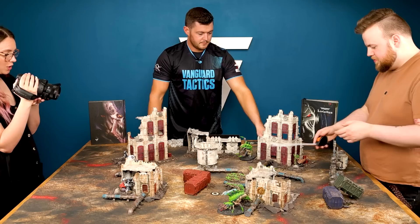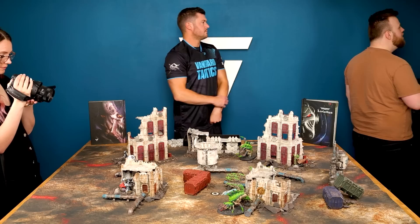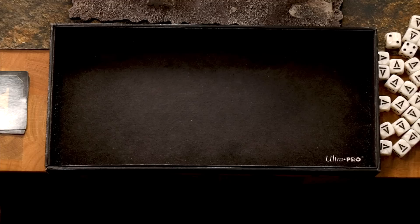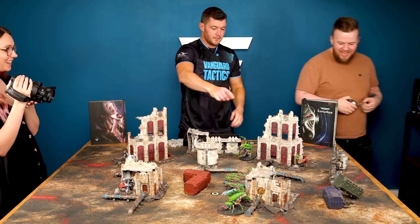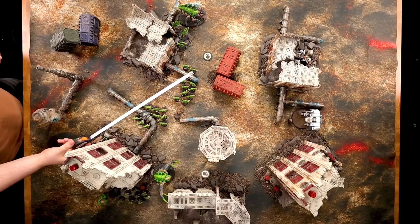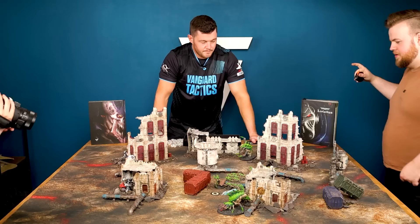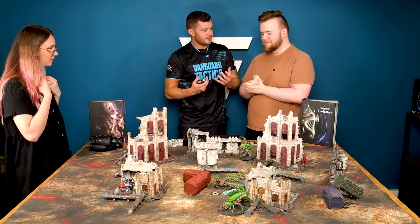That just leaves my Tyranid Prime — he moves 12 inches base. So I can move him right in the middle of my guys to give him Synapse, which we'll get to in a second. He doesn't even have a ranged weapon, so there's no point in not sprinting — just to give a little bit more movement. He rolls a six, so that's 18 inches. Could you get him near that other objective marker? I'll sprint right over there behind those boxes — he's a combat character, he wants to be up close and personal, and he's got wings so he can just fly over. That means I've got another person in objective range. That is my movement phase complete.